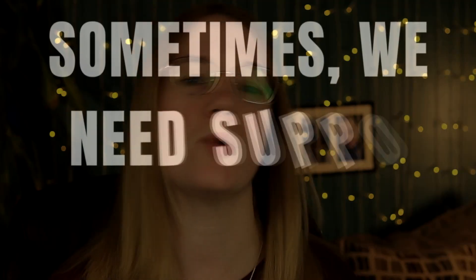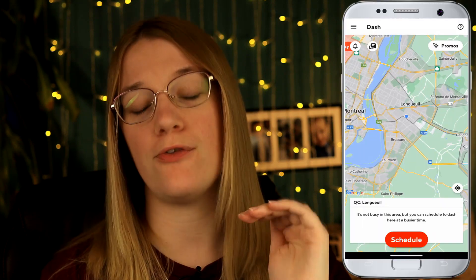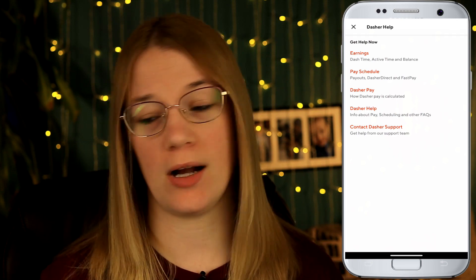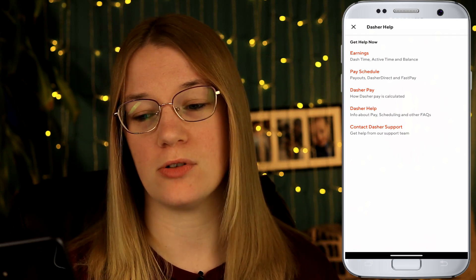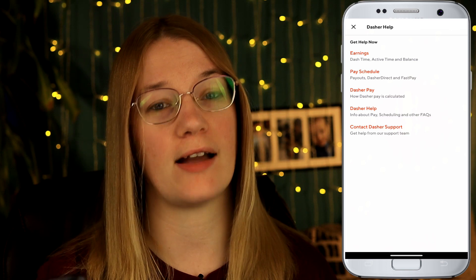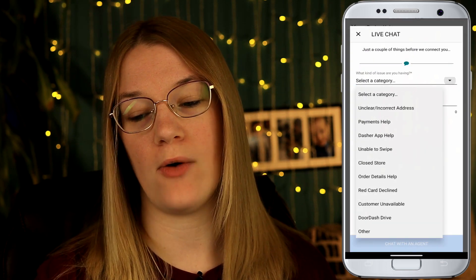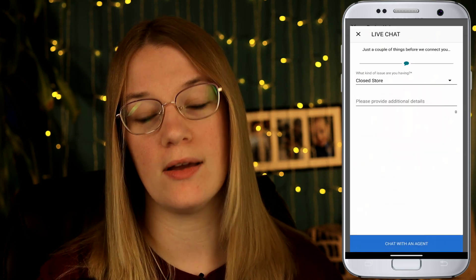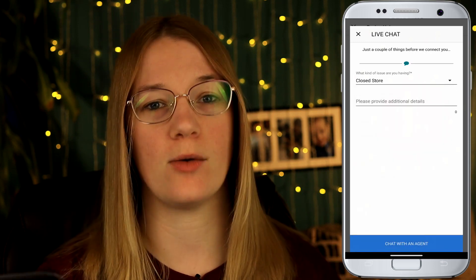Sometimes you need support from DoorDash. Go to the far right-hand corner where you see the question mark and click it. You can get help for earnings, pay, schedule, and contact support. If you click Contact Support, select a category — for example a closed store — provide details, and click Chat with an Agent. Another method is to go to Google and find a DoorDash contact number. I personally prefer calling over using the app, but it's completely up to you.